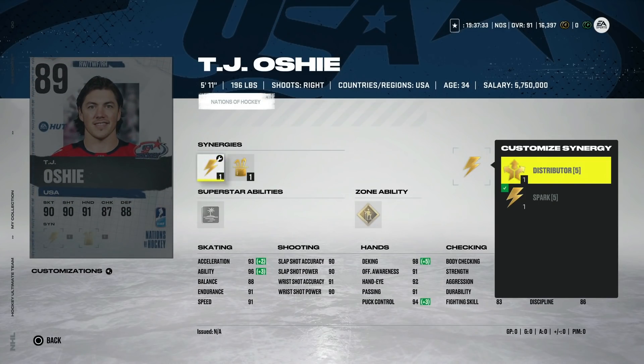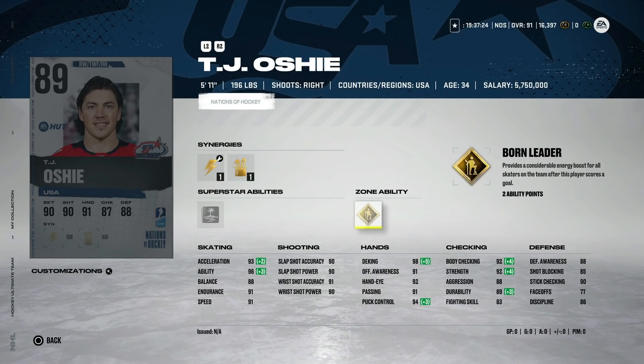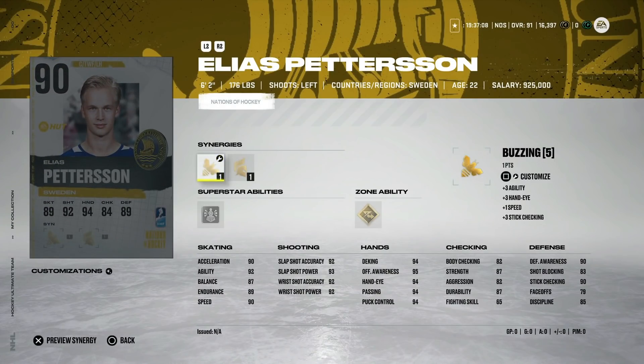TJ Oshie gets an 89 with Spark and Magician — could also go Distributor — so you can get up to 93 speed or 93 acceleration, plus 90 shooting. This is one of the better 89s honestly. Born Leader is a great ability for someone on your top line because it lets you put out your first line again. A really well-rounded 89 overall card for sure.